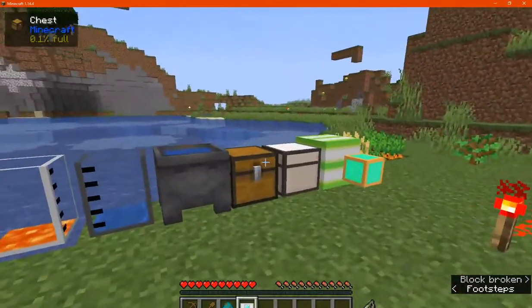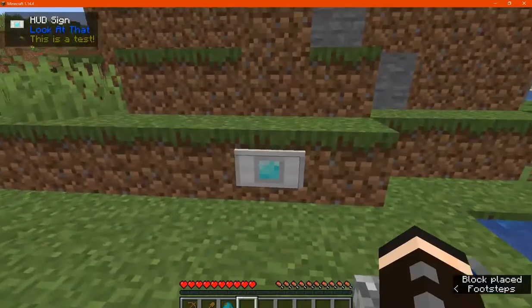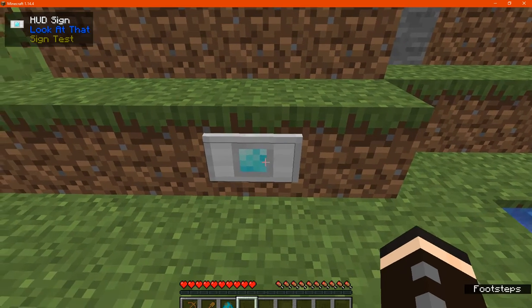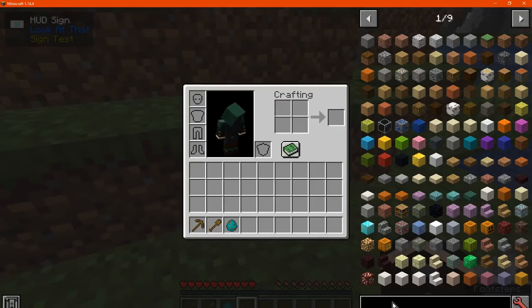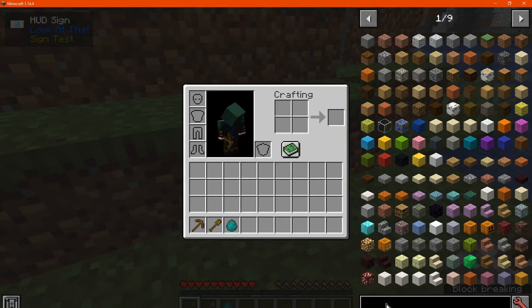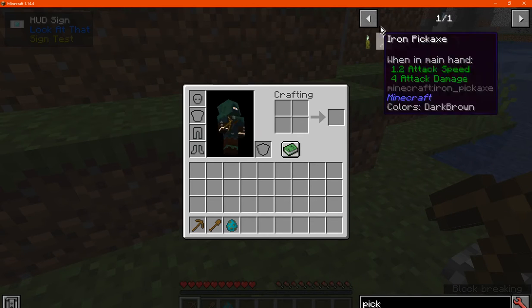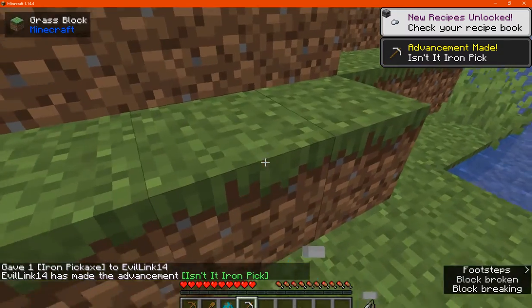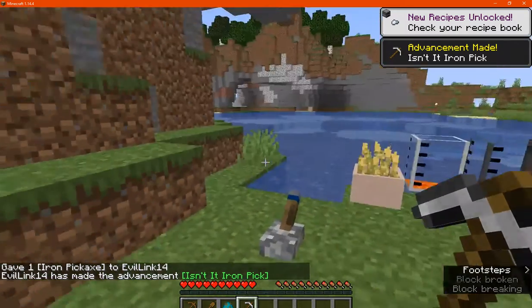With the HUD sign though, if we just happen to place it in the world, right-click and just say 'sign test' for example, it'll change the information displayed. If we happen to break it, however, you'll want to use a more useful pick. It won't drop, so keep that in mind.